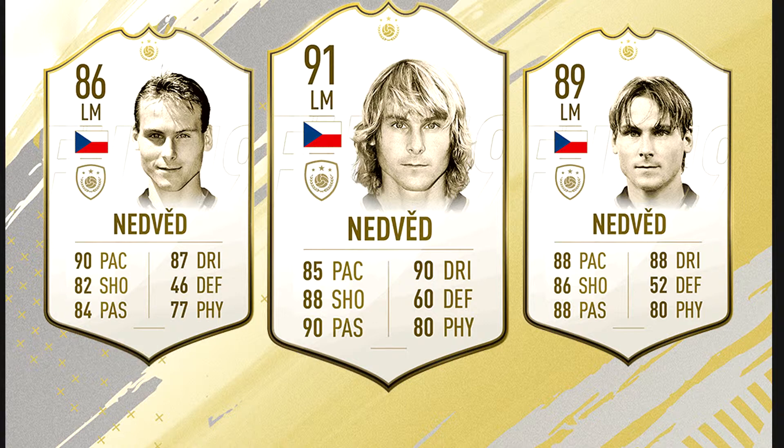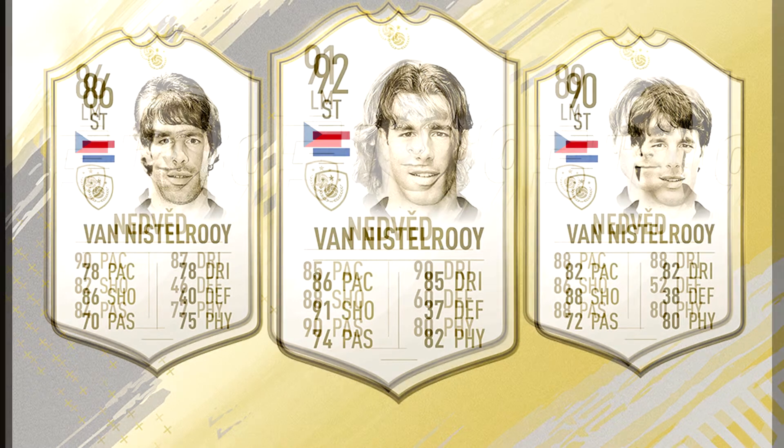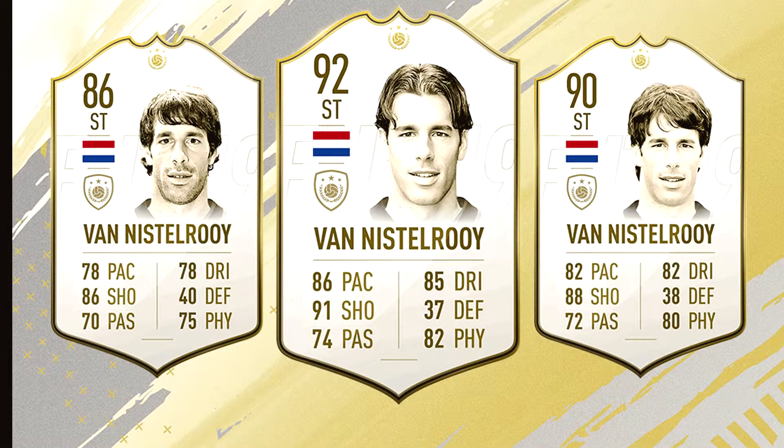Another Manchester United legend from the Netherlands: Ruud van Nistelrooy is another new icon this year. The 86, 90, and 92 rated striker cards are in line. The 92 rated prime icon card looks great, but the 86 and 90 rated may not be that desirable. This is another on-the-fence one — some people may want him, some might not — but the 92 rated prime card looks great. We'll have to wait and see how things shape up.